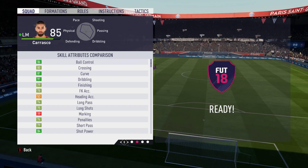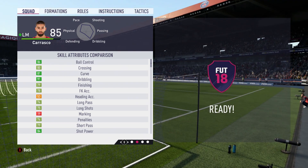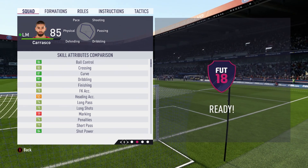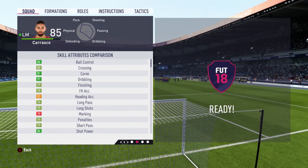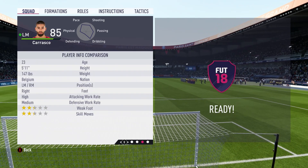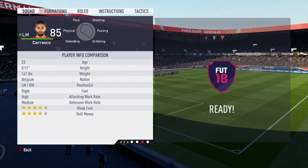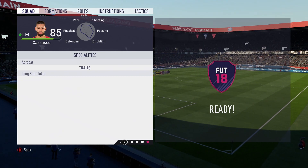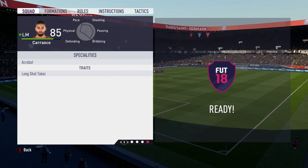Moving on to skill attributes, it's very healthy. Ball control and dribbling are at 91 — absolutely fantastic. Finishing is really solid at 79. Free-kick accuracy not too shabby; long shots and shot power also very good. His passing is decent — not amazing but good. He has four-star weak foot and four-star skills, high/medium work rates which suit him perfectly, and traits including acrobat and the long shot taker trait.